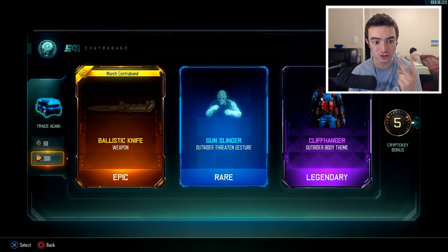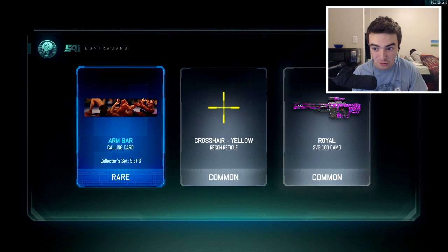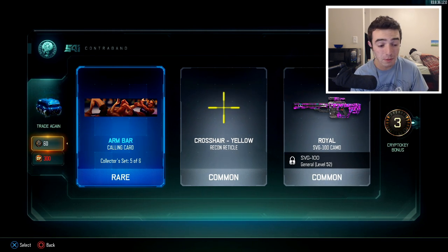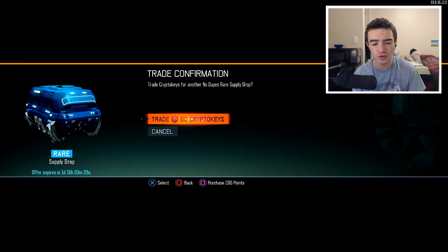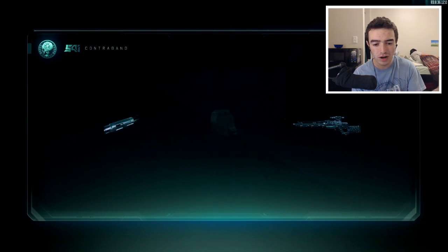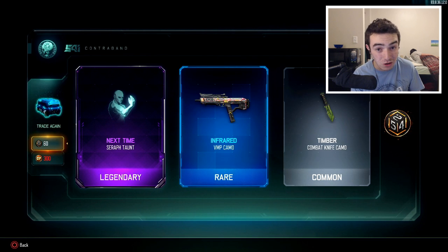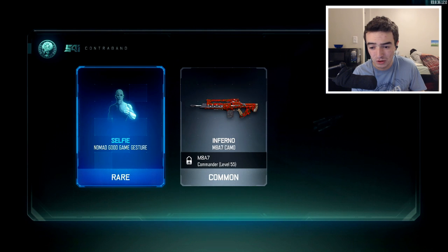The Raven's Eye, the Marshall 16s, and now the Ballistic Knife. The only weapon we do not have on this account right now is the M16. I don't want to jinx anything, but it could be four DLC weapons in a single supply drop opening — that would be literally insane. We're going to have an extra 100 COD points hanging out there, but we've got all these crypto keys. Let's burn all of them on these no-duplicate supply drops, which are honestly probably the greatest thing I've ever seen. But if we're using non-duplicates, we won't be able to burn anything because there'll be no duplicates to burn.